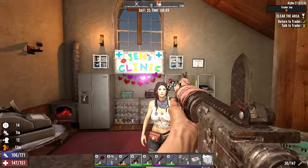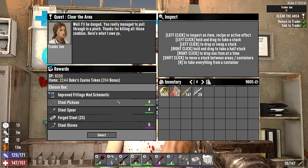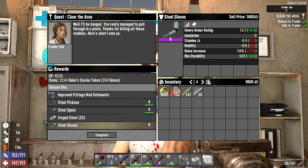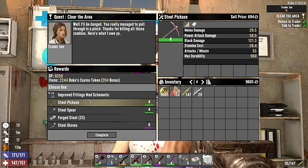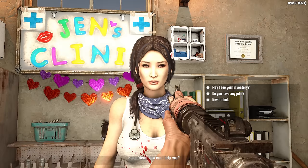Good morning, Ginny — what do you got for me today? A steel pickaxe and steel gloves — that's a huge upgrade for me. The spear pickaxe we don't need, since the one I have is better anyway. Steel gloves it is. A new job for today — because we're in the tier fours now, we're getting into the steel age equipment.